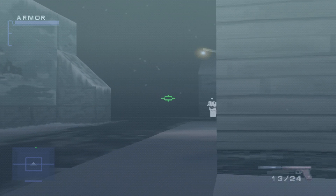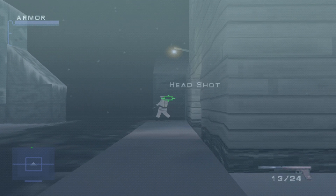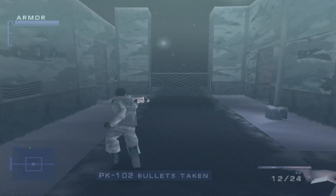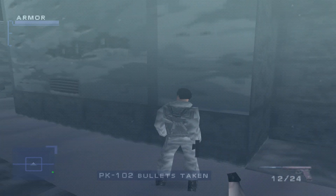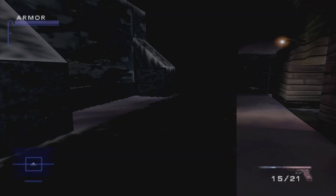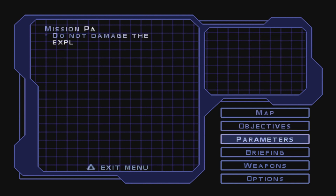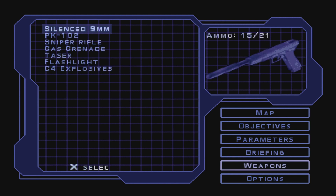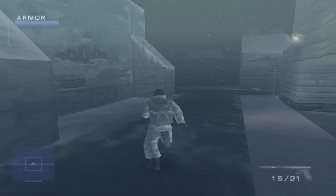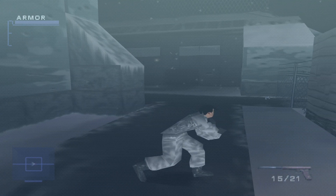Gotta be careful here. As long as you remain crouched they shouldn't really see you. All right, you got the PK-102. This weapon is essentially an AK but the picture looks a little different. A popular finish color system, most widely used — I'm pretty sure that's talking about the AK, but it doesn't even look like an AK at all. They didn't even get a full model of a classic AK until the third game.